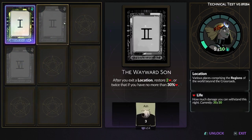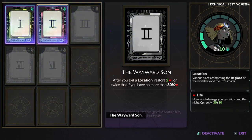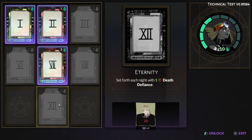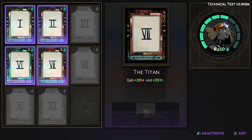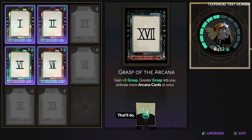In summary, Hades 2 builds significantly upon its predecessor's foundations, introducing enhanced gameplay mechanics, a bold approach to character diversity, and stunning visual upgrades. These elements come together to create a game that's not only a worthy sequel, but a potential genre-defining classic. Hades 2 represents a pivotal point in roguelike gaming, pushing boundaries in inclusivity, narrative depth, and player engagement — qualities that could make it the next big hit in its genre. Don't forget to subscribe for more gaming news and hit the like button if you're excited for Hades 2.